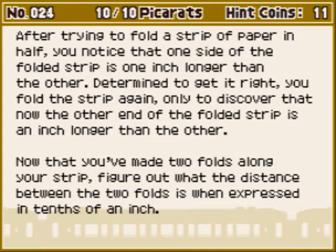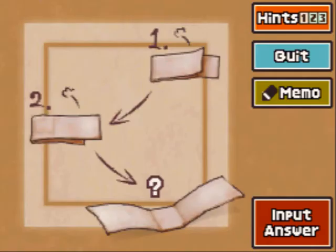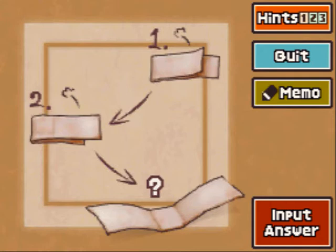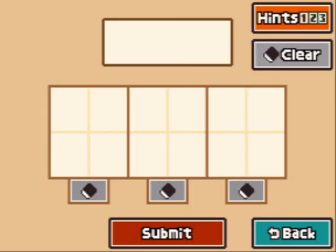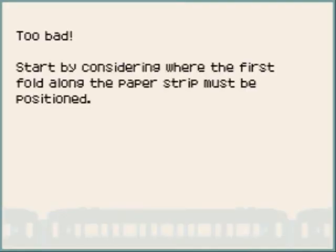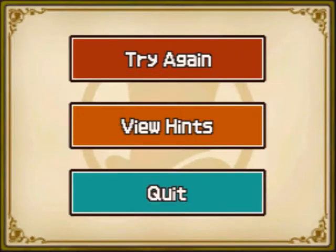So you fold a piece of paper twice, and the first time one side is an inch longer than the other, and the same thing happens the second time. If one end of the paper is one inch longer than the other, that means the fold is half an inch away from the center. So the two folds are both half an inch from the center, which means they must be one inch apart. This should do the trick. No! I can't believe I failed — I guess I'll have to try again.